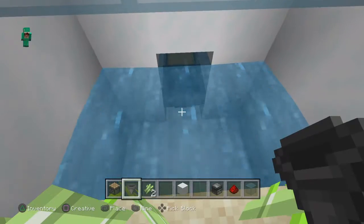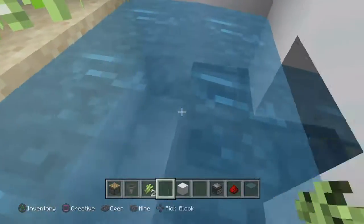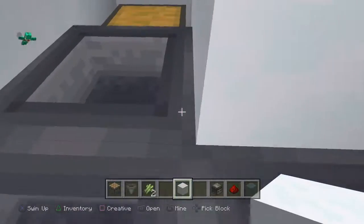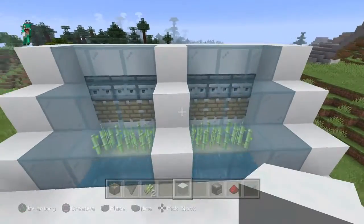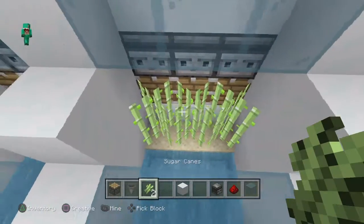So you put a hopper, hopper, hopper going into that hopper, and another hopper going into that hopper. Then this water will take care of the sugar cane coming through. So that's it — it just goes now.